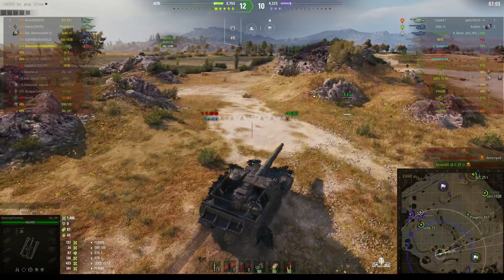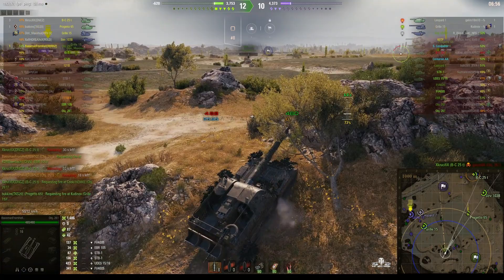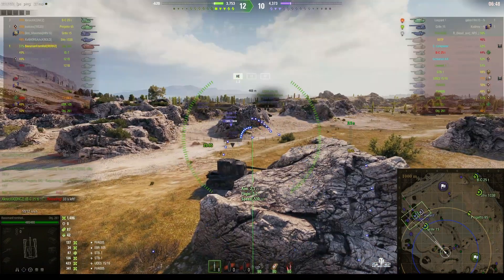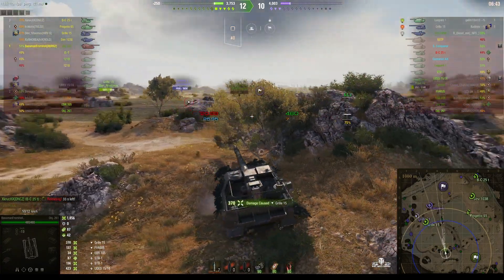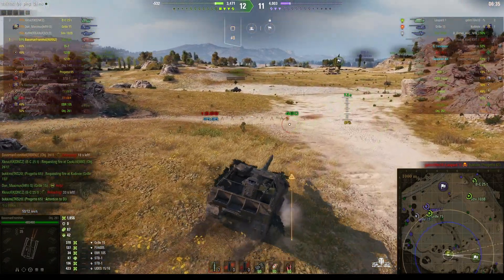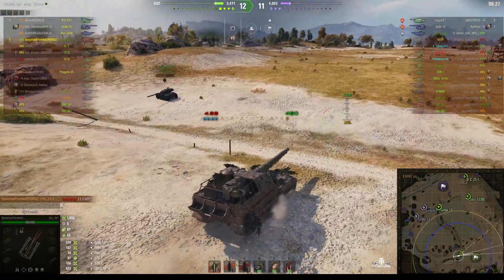A couple of enemy tanks have moved over this side of the map. We've only got the Gorilla 15 defending here because our guys have moved up by the east route. This is dangerous — we might get spotted by this Gorilla 15. He got some splash and that's going to upset the gorilla. The enemy just killed our Progetto 65. But both enemy SPGs are now out of the game — we've got a one-tank advantage.